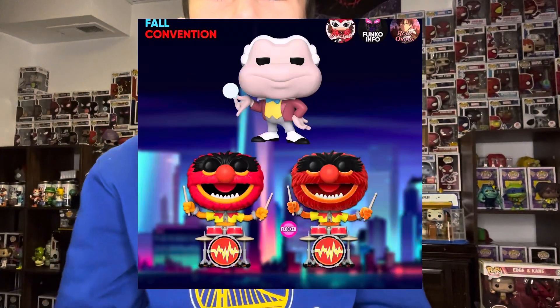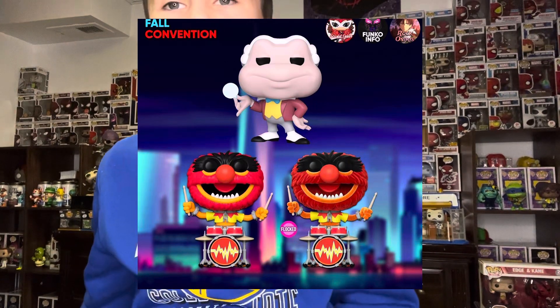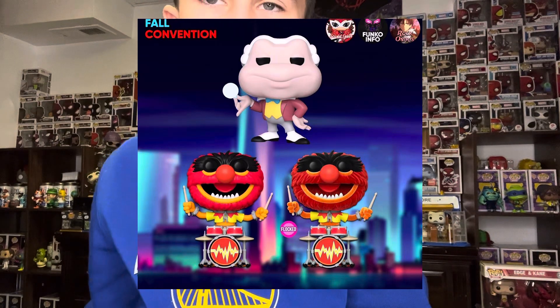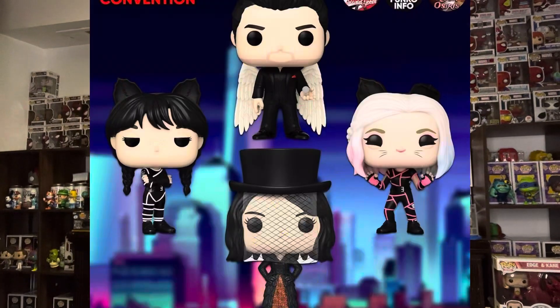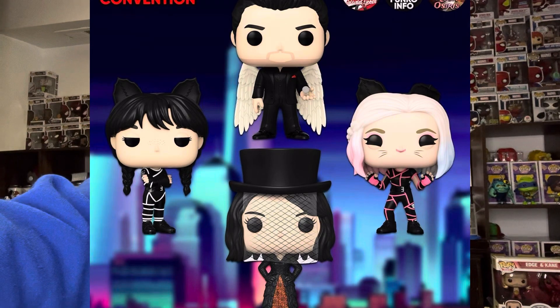Then we got this little toad, and then we got Animal from the Muppets — normal version playing drums — and then the flocked version playing drums, and the flocked version is probably a thousand pieces. Then we got Aloofusir, and then we also got Wednesday with a two-pack. I really like it, and I kind of think the other person in the Wednesday group kind of looks like a Harley Quinn Funko Pop. It does look really good, and I also like the Aloofusir with the wings.